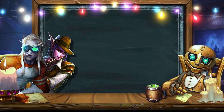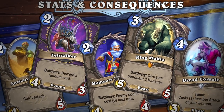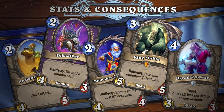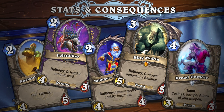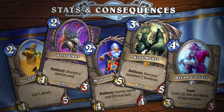I did some investigation and found many cards in the classic collection with stats that didn't match the mana cost — for example, Ancient Watcher, Fellstalker, Millhouse Manastorm, King Mukla, and Dread Corsair. Are they breaking the rules? Good job Dora! A common feature of all these cards is the negative consequences when playing, such as inability to attack, discarding a random card, reducing the cost of all opponent's spells, and generating resources for the opponent. All these circumstances negate the advantages of these cards and allow them to be used only in very specific strategies.